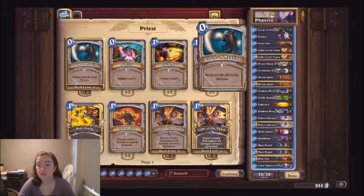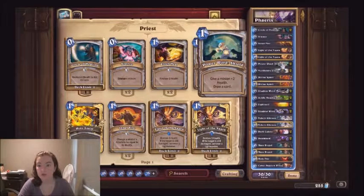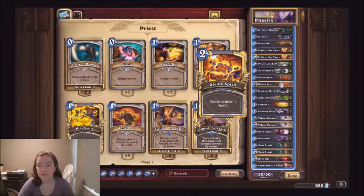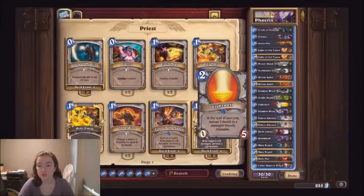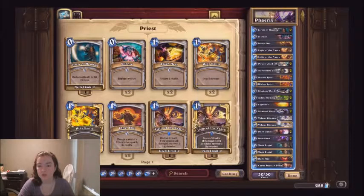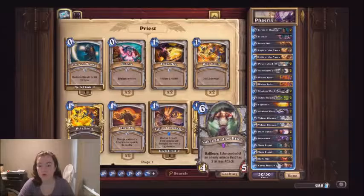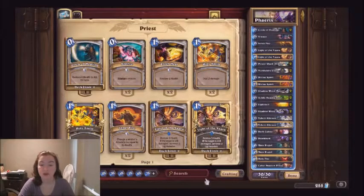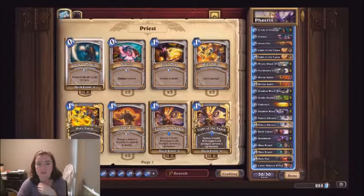We've got two Circle of Healings, a Silence, an Inner Fire, two Light of the Naru, two Powerward Shields, two Northshire Clerics, two Divine Spirits, two Shadowward Pains, two Acidic Swamp Oozes, two Lightwells, two Shadowward Deaths, two Velen's Chosen, two Dark Cultes, two Death Lords, two Master Spells, one Holy Fire, one Cabal Shadow Priest. I read comments on one of the decks and just kind of adjusted as they saw fit.